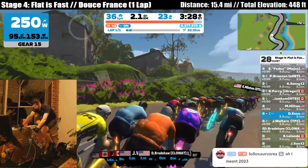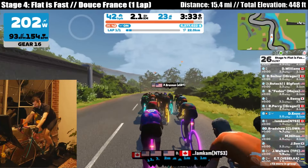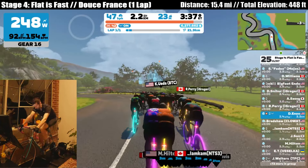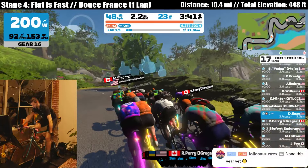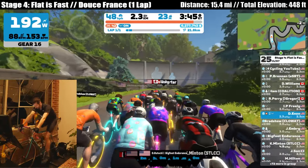Bunch of little rollers here, so the elevation changes pretty quickly. Got to stay on top of your power. Really thankful for the virtual gearing now. You can see the gears under my power box. Super easy to change gears on the new Zwift Hub 1 that I use compared to my other trainers and older bikes.